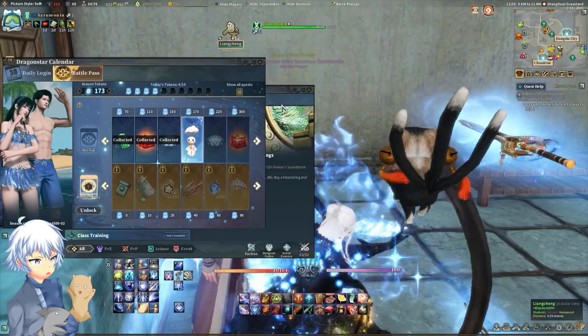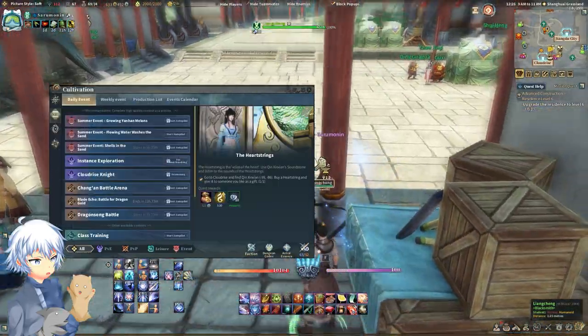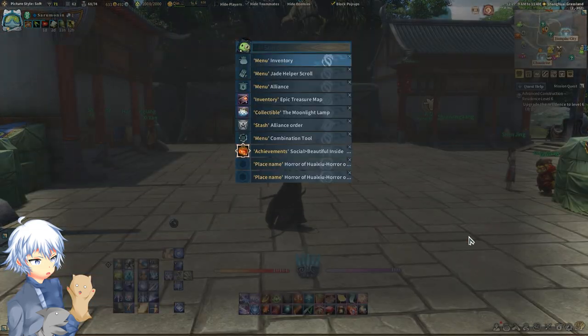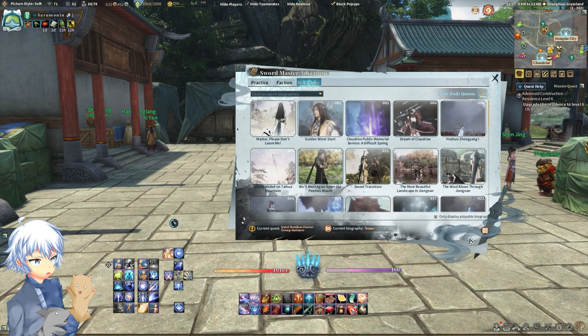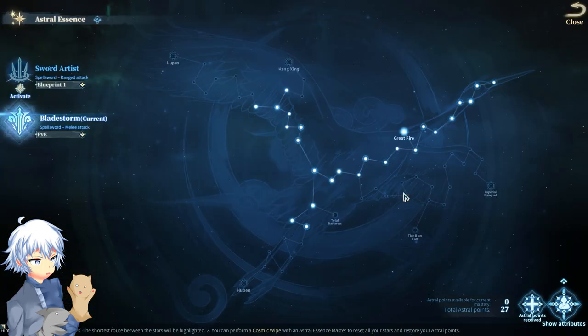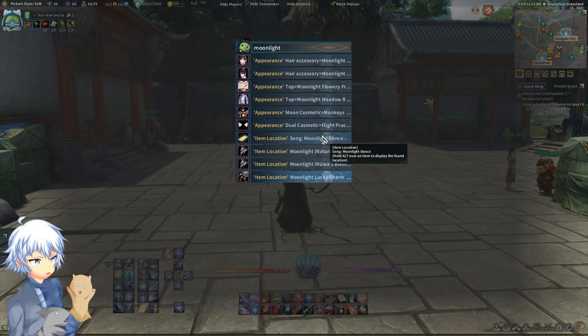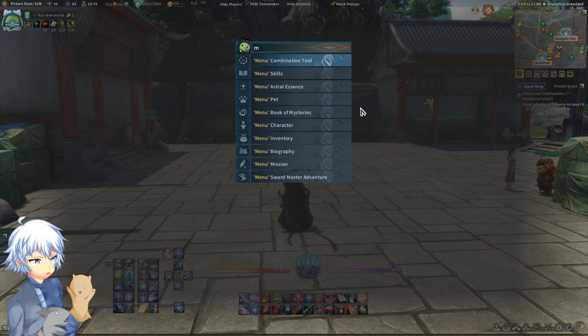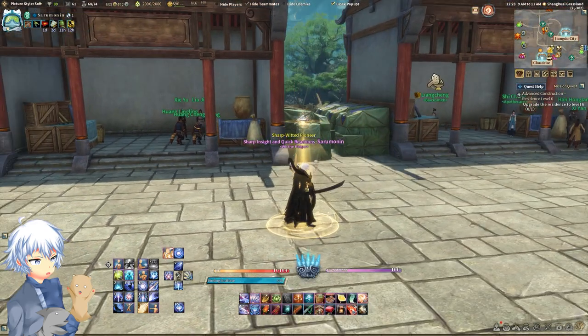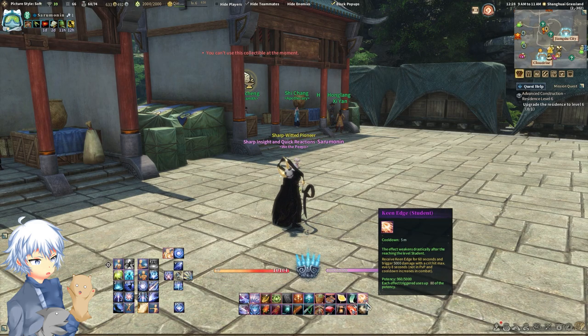One cool thing that I don't think a lot of people know about is the search function. Let's say you forget where biographies are — you can type it here and the menu will appear. You can type 'astral essence,' anything. You can even use your collectibles and scroll down with your mouse wheel to access some of these. If it says 'menu,' it will open up a UI menu for you. It's definitely easier than trying to remember all the keybinds, because there are a lot of keybinds and a lot of menus in this game.